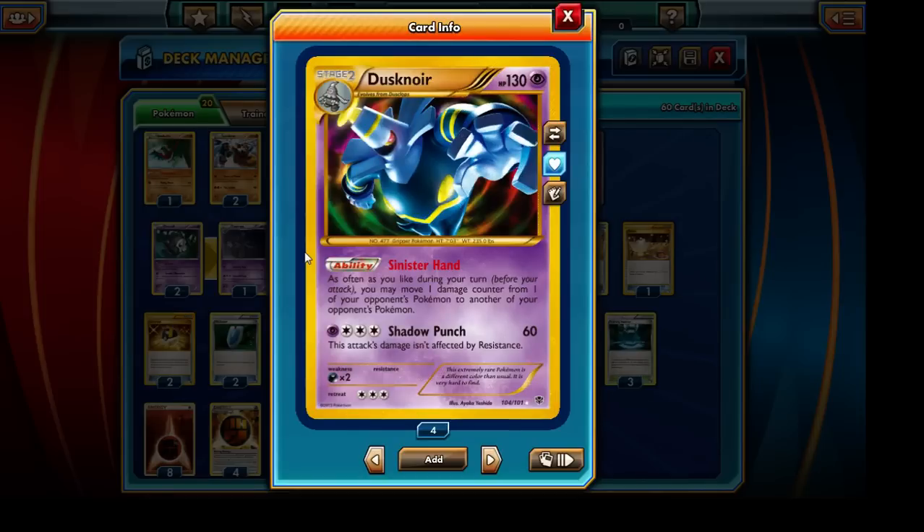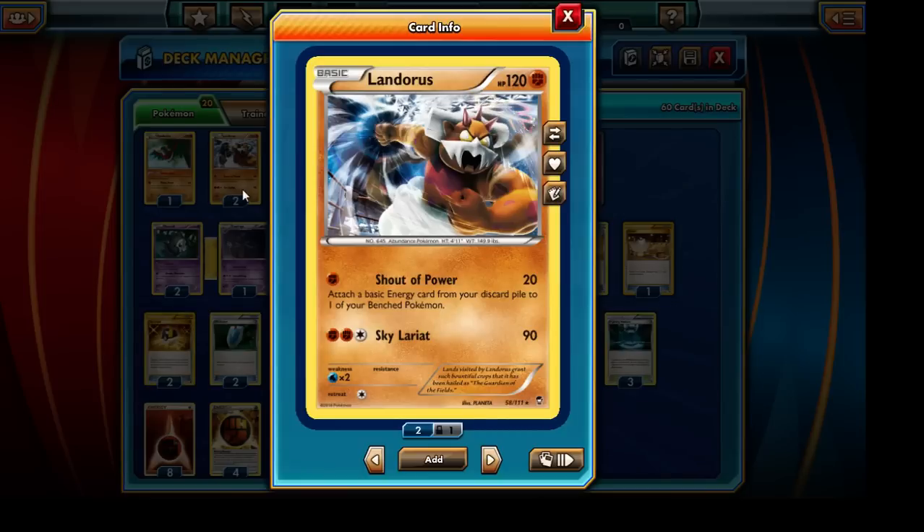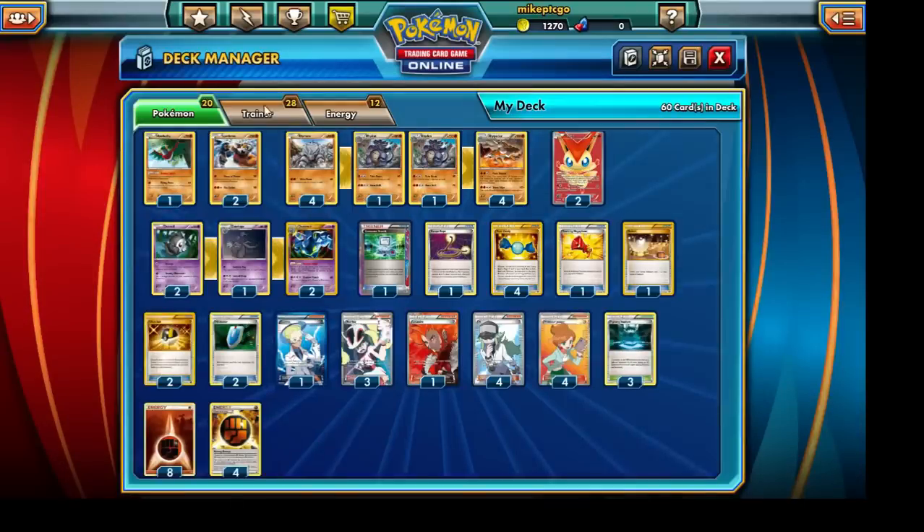We're running a pretty heavy evolution line — a 2-1-2 Dusknoir line and a 4-2-4 Rhyperior line. Given the fact that Rhyperior takes a lot of energies to get going, we're going to include Landorus with its Shout of Power attack. We can retrieve Fighting type energies from our discard pile and attach them back onto our Rhyperior, or use it to set up our Rhydons or Rhyhorns before we evolve them. Landorus is a pretty important Pokemon and we're running 2 copies.